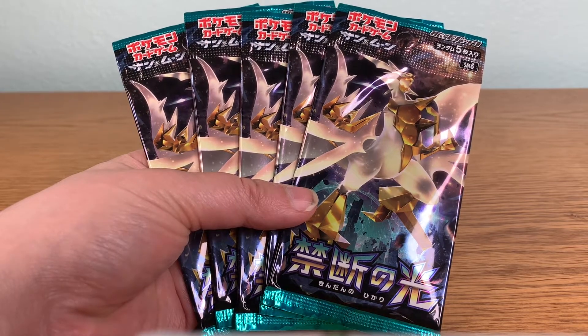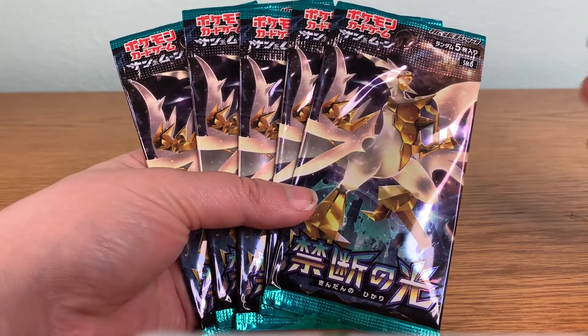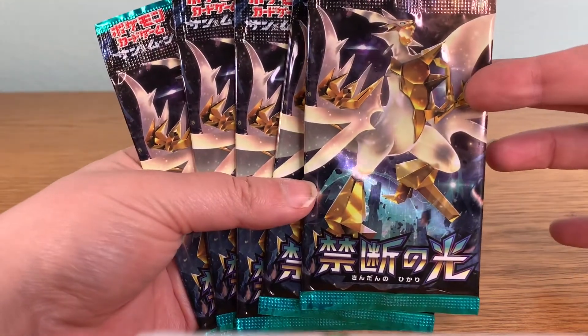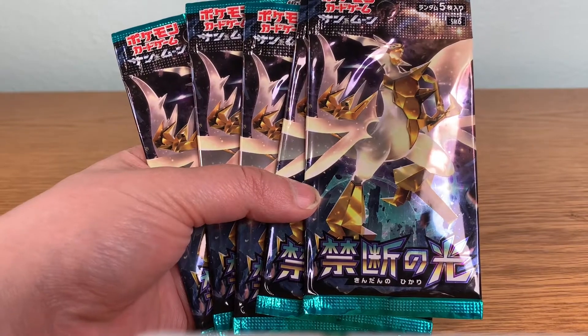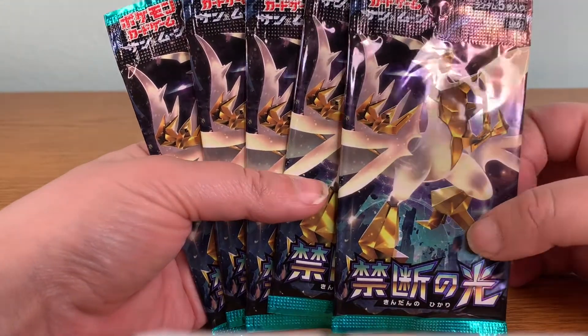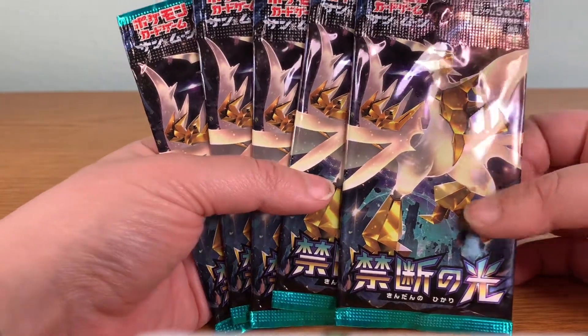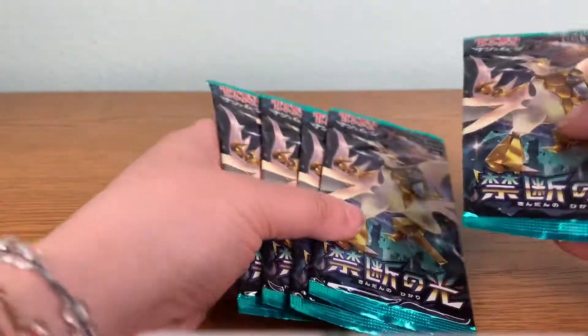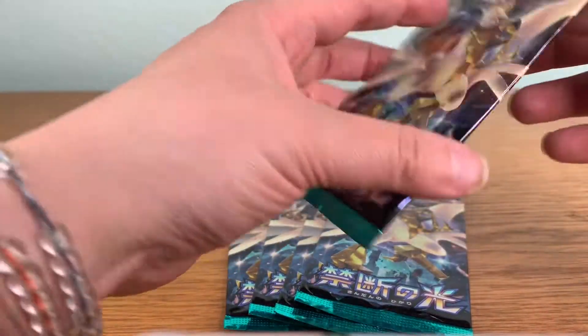Hey YouTube, it's Jet Mouth. Today I am going to open up five packs of the Japanese SM6, also known as Forbidden Light. I did not look to see what cards were in this little subset. Obviously there's five cards per pack, so let's just get into it.